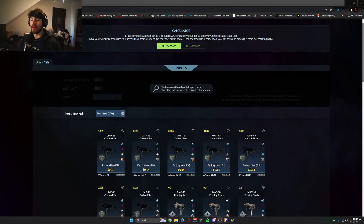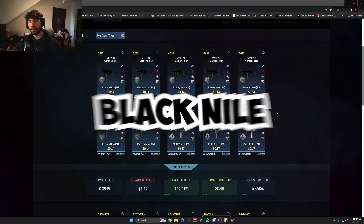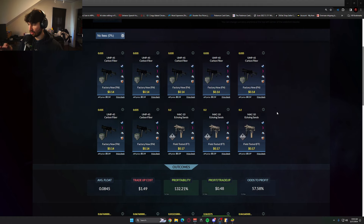What's going on, everybody? Welcome back to another video. Today we have one easy trade-up called the Black Nile. The reason why is that we're looking for that Black Nile skin. What we got in it is seven things from the bank collection under 0.035 float.